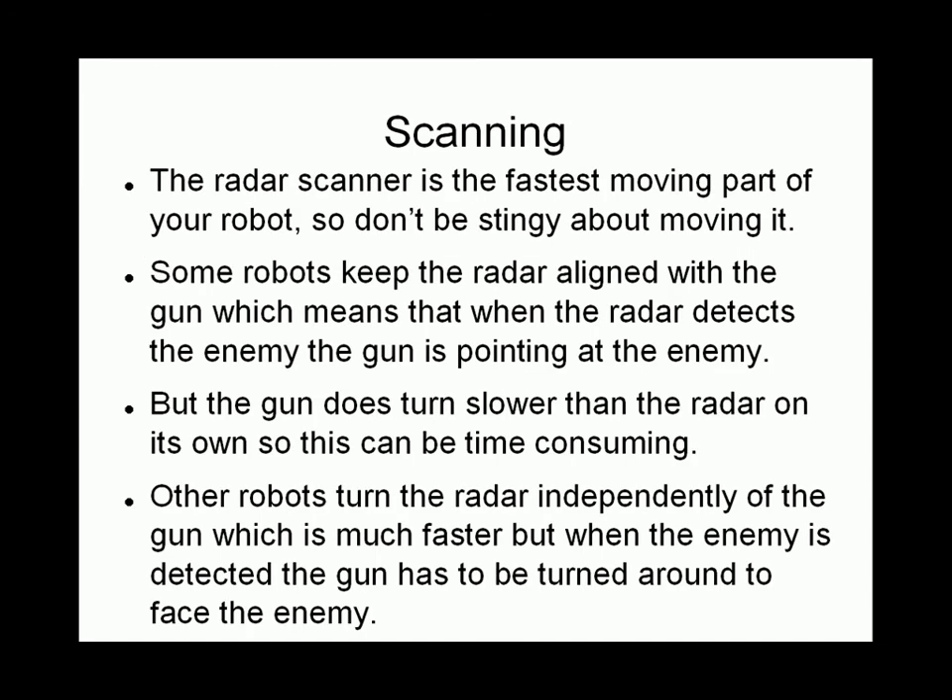Some robots keep their gun and radar aligned together, which means facing the same direction. This means that once you see the enemy, the gun is already facing at the enemy. However, this means you're turning your radar at the same speed as the gun, which can be slow. Other robots turn the radar independently of the gun, because the radar can turn twice as fast as the gun. Then when they see the enemy, they turn the gun to face the same way as the radar and then fire.